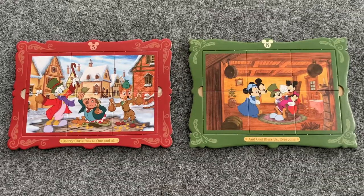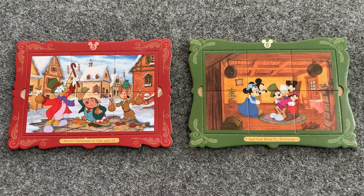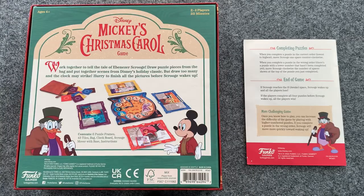Before we go, for a more difficult rules variant, try switching out one of the four puzzles for one of the higher numbered puzzles. This will have the effect of Scrooge moving more spaces if these are completed out of order. Thank you for joining me to learn Disney Mickey's Christmas Carol game. Have fun, and I invite you to join me next time as I do a playthrough.